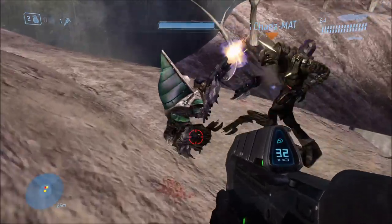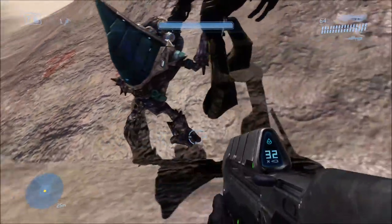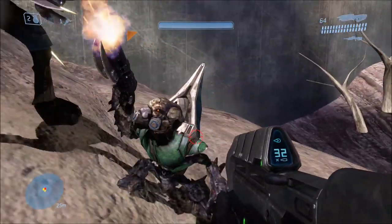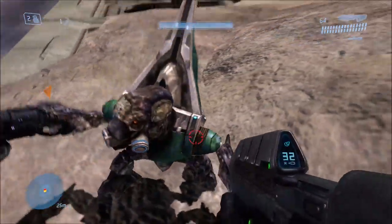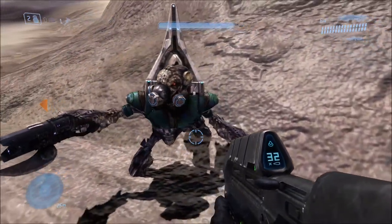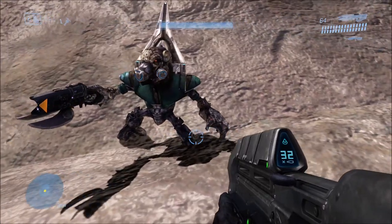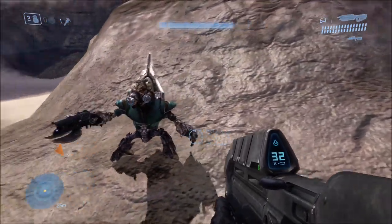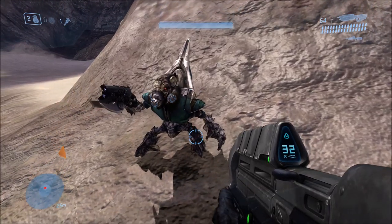As you know, grunts don't normally use spikers — those are brute weapons — and in campaign you're never supposed to see them use spikers. But there are actually two sets of grunts across two different missions that we know of so far that are actually using spikers: two on The Storm, and two on The Ark. So for this video, I'll be showing you where they are and how to find them.